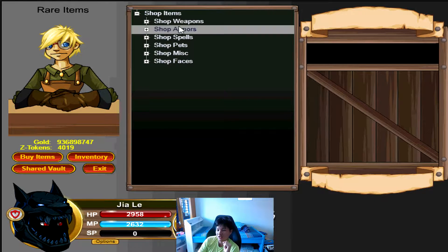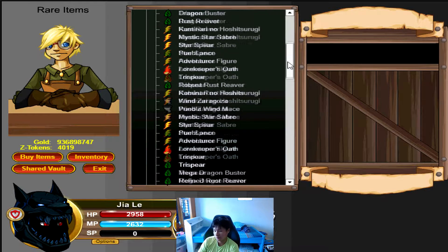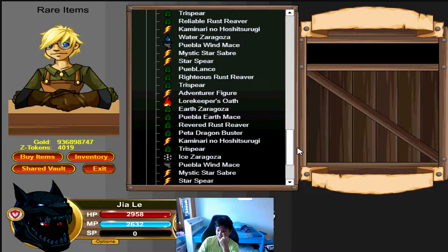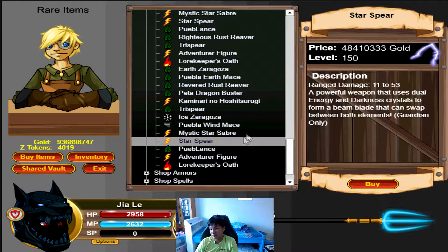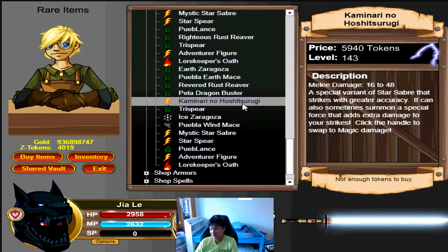May 4th is coming up real soon — in fact it's in two days for me — and May 4th is obviously Star Wars day. I am a huge Star Wars fan, and that means you'll be getting a whole lot of Star Wars gear. Let's look at the Star Wars gear: the Star Spear, the Mystic Star Saber, and the Kaminari no Hoshitsurugi — not sure if I butchered that name — all lightsaber-style weapons.